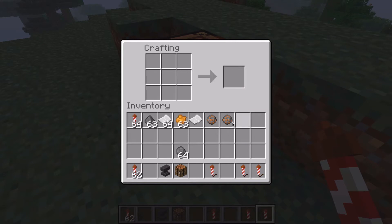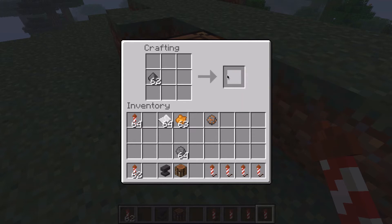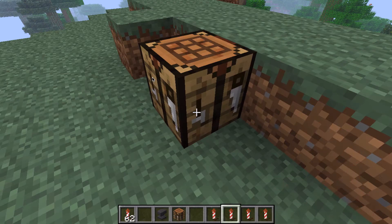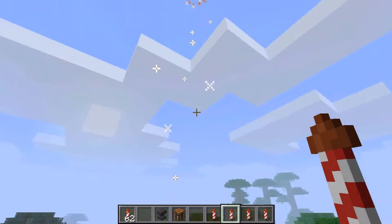They do not currently stack. Basically now what you do is you put that in there along with a piece of paper and gunpowder, and you get a firework rocket with a flight duration of one. It is a small ball and it is orange. We can just get that into our inventory. And now if we go... Boom! We have a firework.